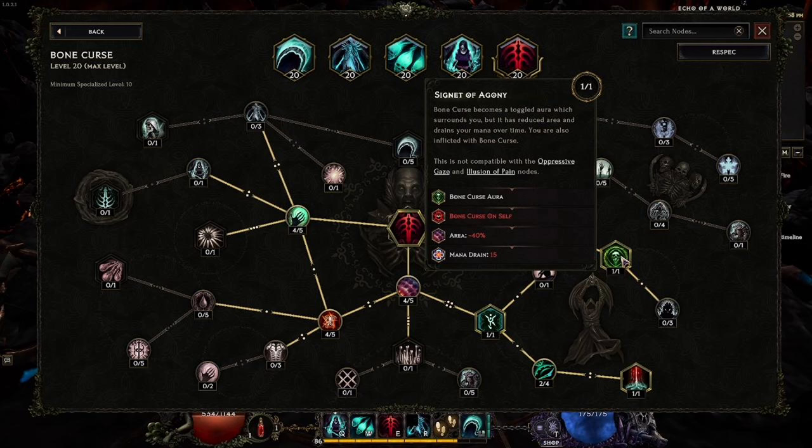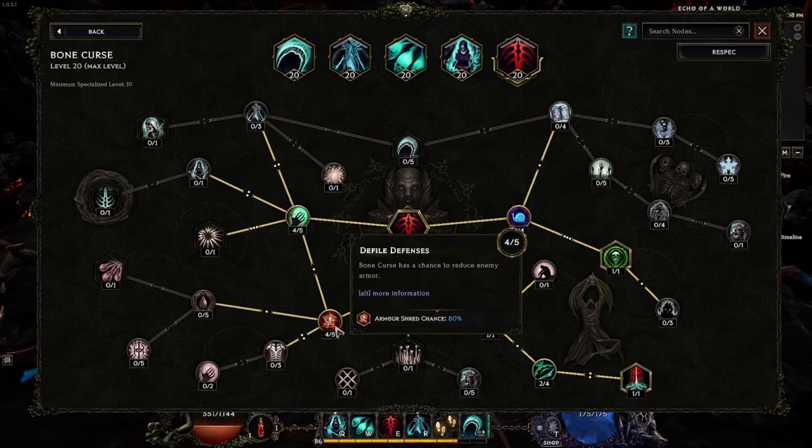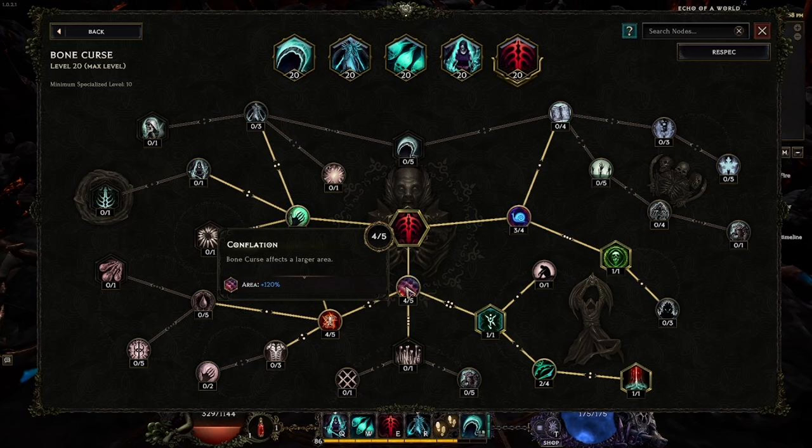Iron Maiden gives us 40% multiplicative damage whenever we deal damage with Bone Curse. Between Iron Maiden and Defiled Defenses, 80% feels like a good amount, since toggling the aura via Signet of Agony combined with Defiled Defenses lets you shred enemy armor per second while standing on top of them — increasing DPS for you and any allies nearby. You could drop to 60 and put more points into Iron Maiden depending on your preference. Conflation then increases the area of Bone Curse for easier coverage when combined with Harvest's wide cleave.